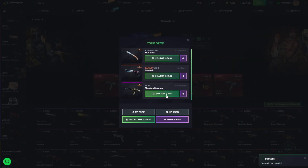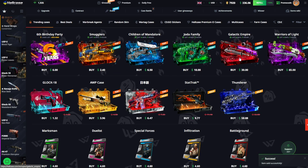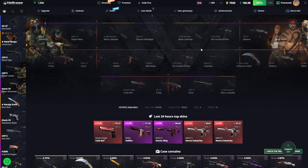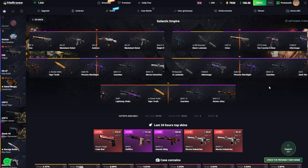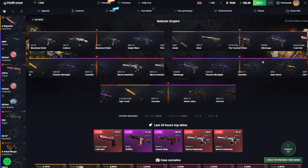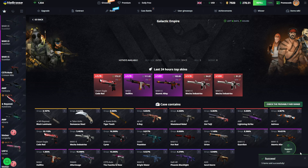All right, we are gonna move on into the Galactic Empire case - a 30 dollar case. I'm just gonna open five of them. I see a couple knives down there, nobody's pulled any of them so it is my time. Not really my time though - Guardians are decent, Waste and Rebel, but it's nothing major.